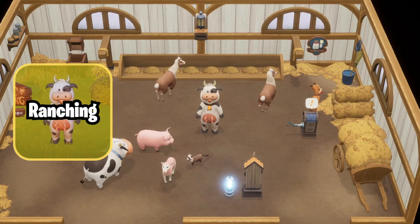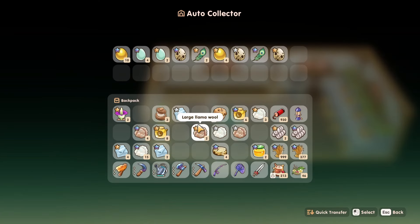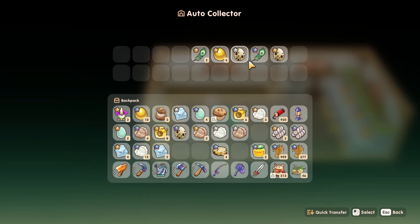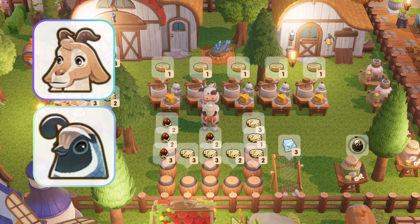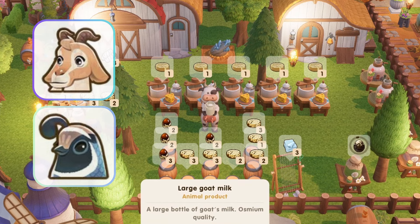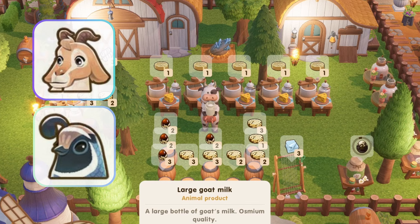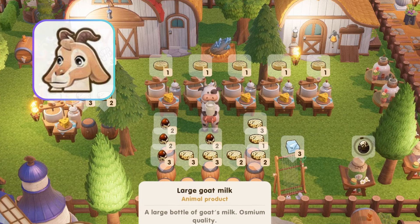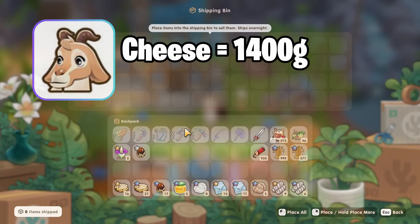Next up, we have barn and coop animals. At first glance, you might assume that luwok and pea fowls are really good options, but you can only have four of them. Because of these limitations, I like to invest mainly in goats and quail. You can buy as many as you want and they make you a ton of money, both in early game and late game. Goats can be milked once every two days and their cheese sells for up to 1,400 apiece.